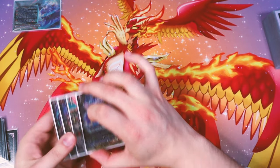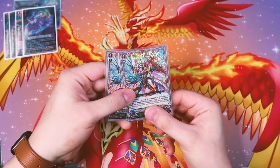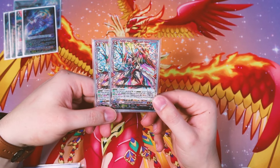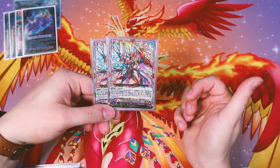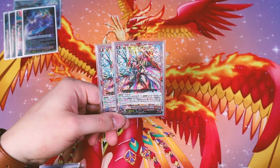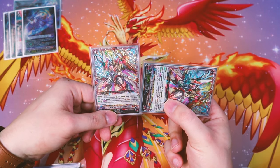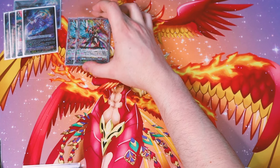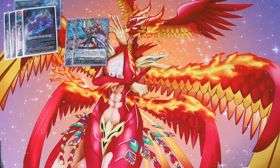Moving to the main deck, starting with grade 4s since we have G units that are grade 4. We got two copies of the Spirit. You don't use this for the overdress — you use it for the second ability, which is once per turn when your Vanguard attacks: stand this unit, it gets 5k for each original dress, and it won't get that power but it will get power from the crest, so it's still an additional attack. I'm running two copies; you can run two to three. This recently got reprinted in the Triple Drive Booster, so copies are a little cheaper now.